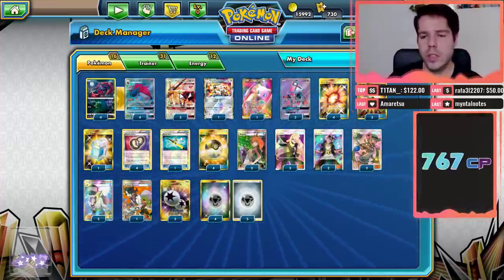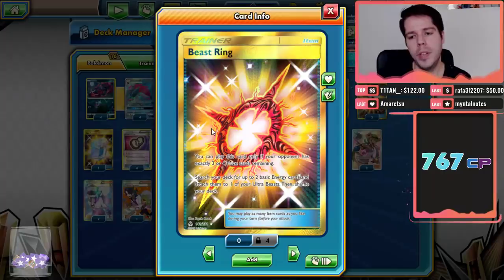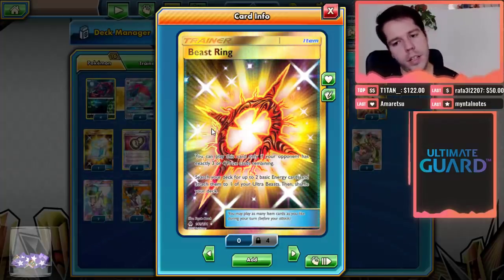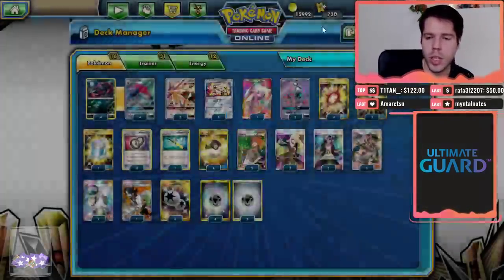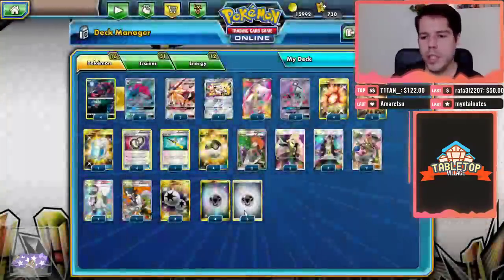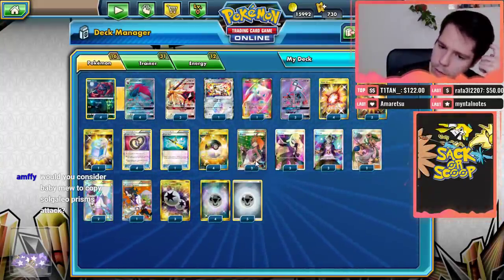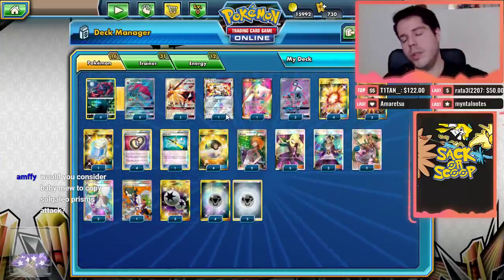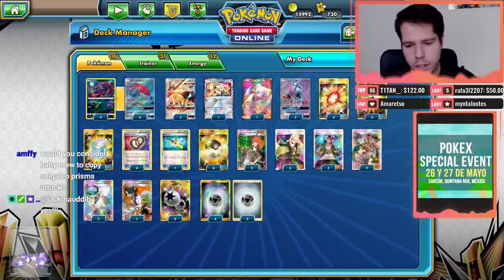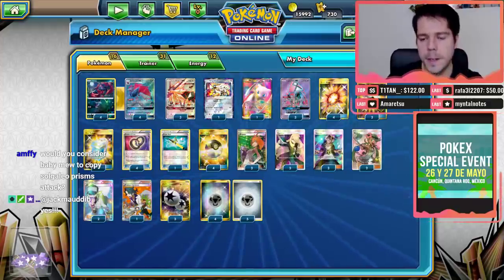The reasoning behind using Dustmain Necrozma is so that we can use Beast Ring. We want to power up multiple Dustmains with Beast Ring. Beast Ring can only be played when your opponent has three or four prize cards — you search your deck for two basic energy cards and attach them to one of your Ultra Beasts. So Beast Ring allows you to fully power up, or get close to fully powering up, Dustmain. We have a ton of energy in the deck; we don't have Elixirs, but hopefully the energy attachments will be good enough.